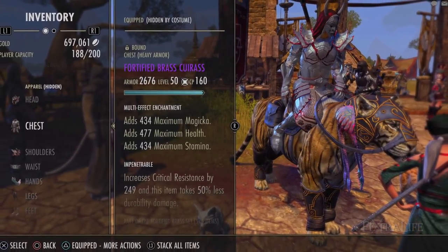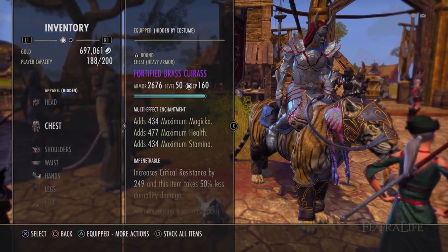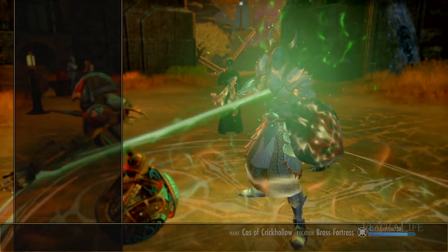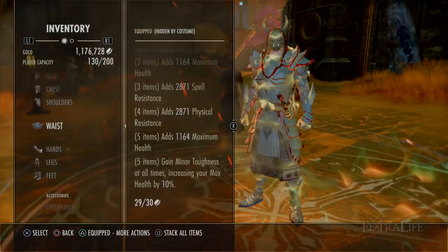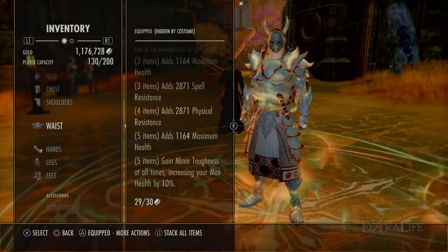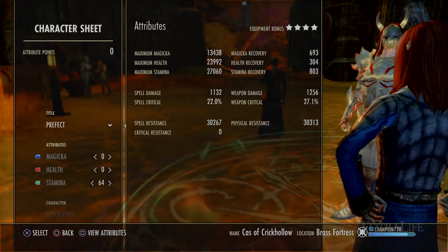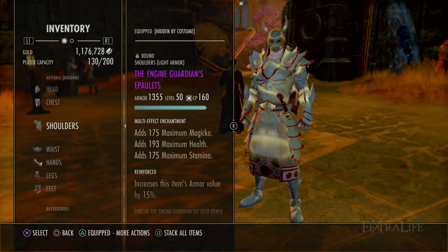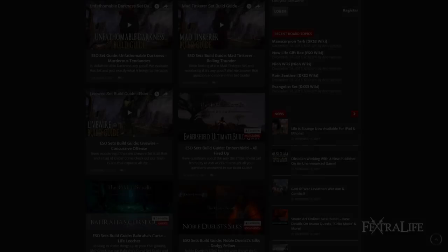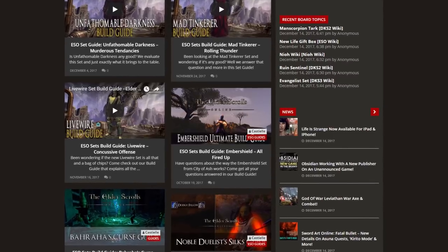When tanking in medium, I use prismatic and health glyphs only, which gets me up to that 30k health mark most tanks should be at. Like most defensive sets, you can back-bar this one with a sword and shield for resistances when you need them most, and front-bar something like Willpower or Agility for extra damage when playing offensively. This is a more advanced style of play but can help increase your damage. Stay tuned for more build guides coming every week and be sure to check out our other ESO guides.